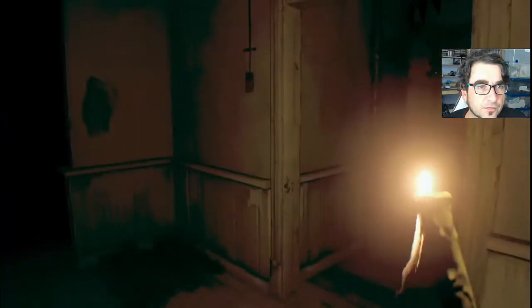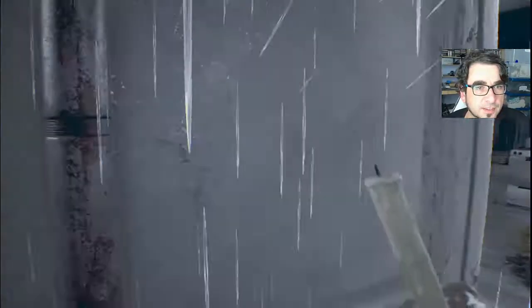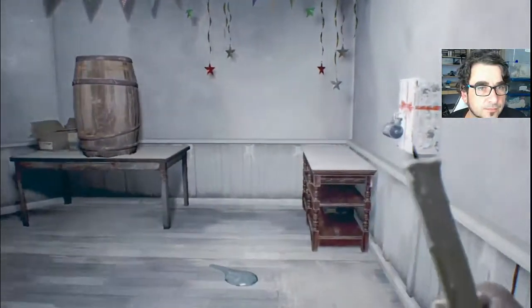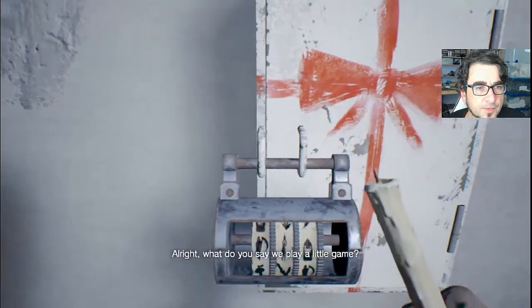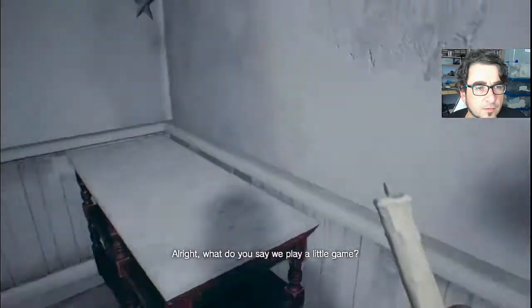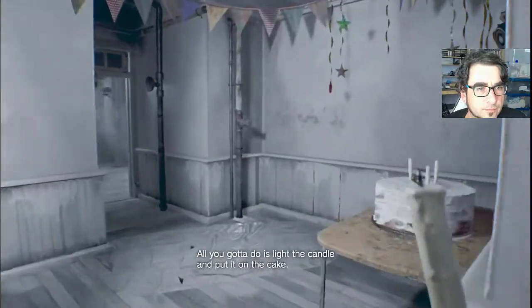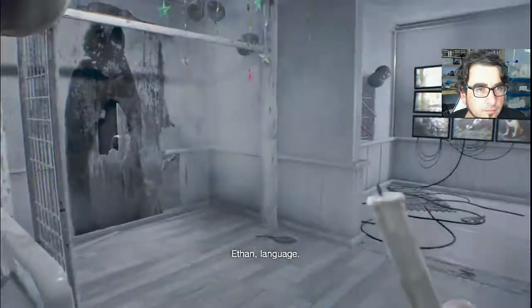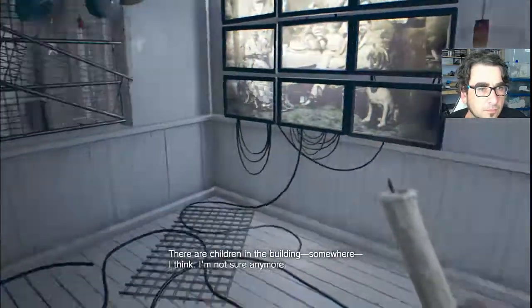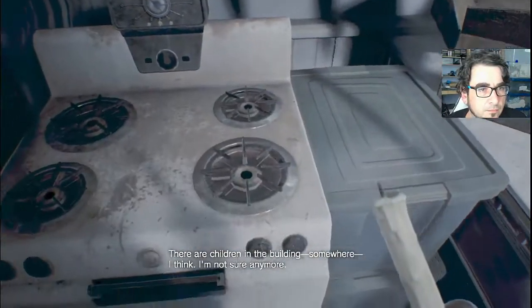If I go through here my candle will probably get put out. Yes — oh shit, now I can't see. What do you say we play a little game? I wonder if the codes are the same. What do you — put a candle and put it on the cake? Kiss my ass. Ethan, language. There are children in the building. Somewhere. I think. I'm not sure anymore.